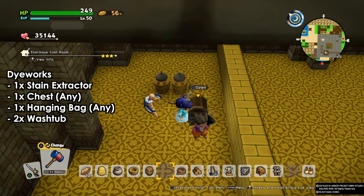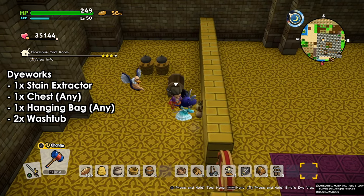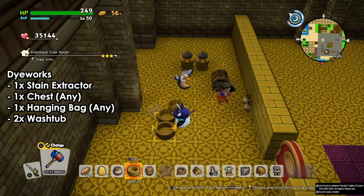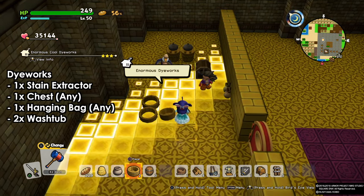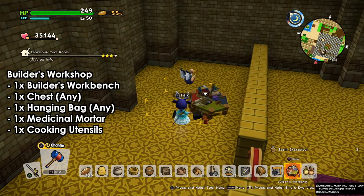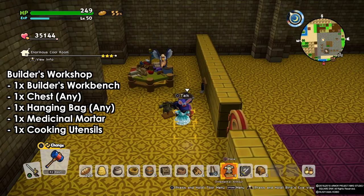Next we're gonna build the dye works. Sometimes I put two stain extractors to make life easier, but you can just go with one — one is the necessary amount. You want one stain extractor, one chest, one hanging bag and two wash tubs. As soon as you do that it's gonna be complete. My advice is to make two stain extractors and assign someone to that room.